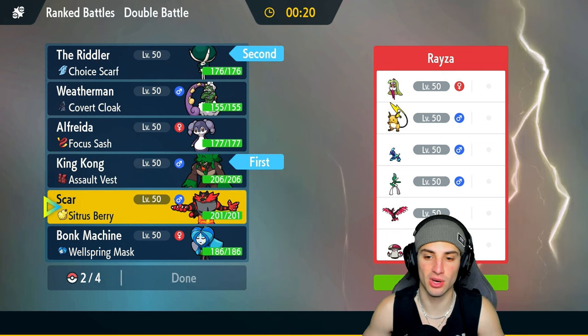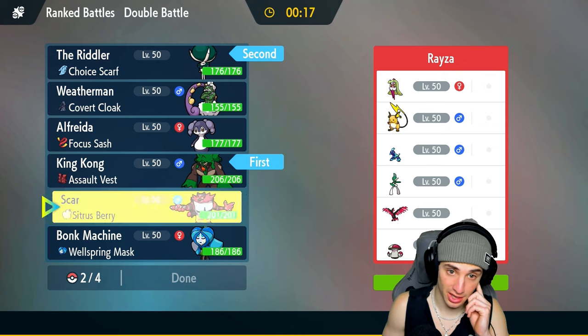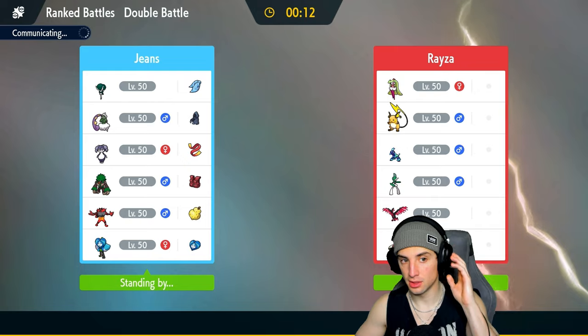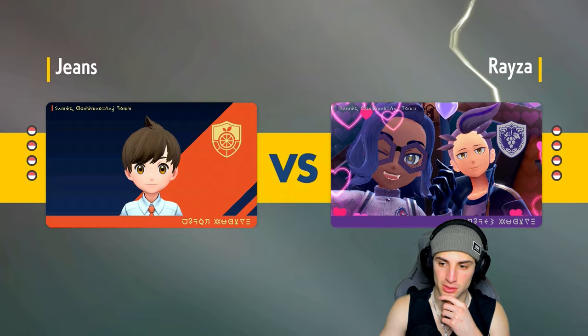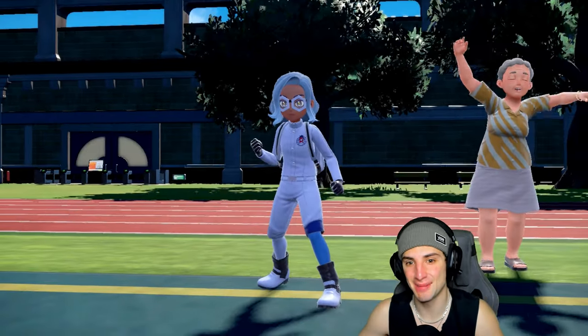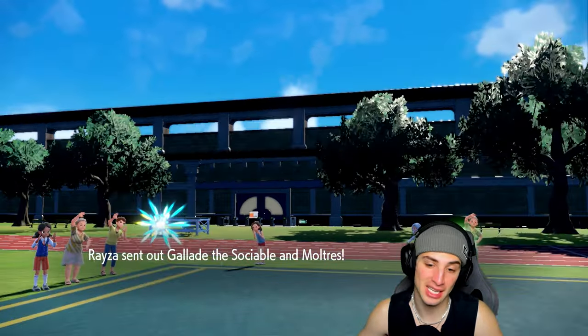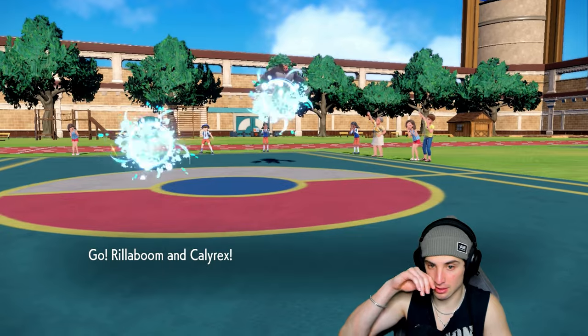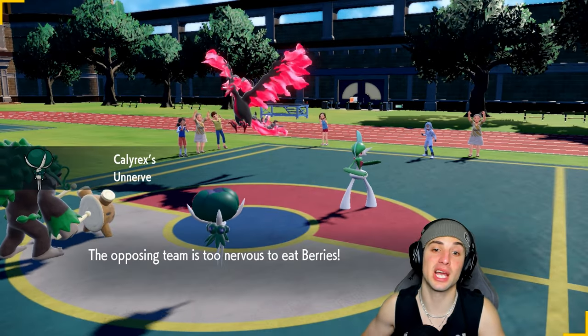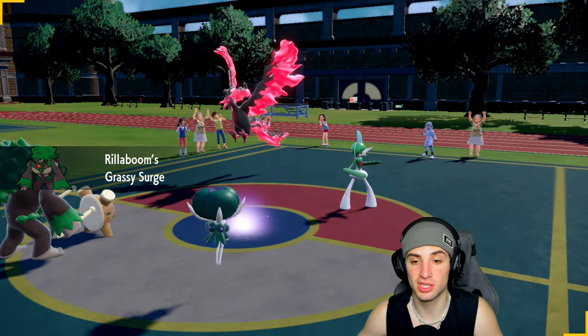In the back end I'll bring Incineroar and Ogrepon — same squad as before. On turn one I can Fake Out if needed or Snarl if needed. I don't think they have many physical attackers — Raichu is more special attacking, so maybe not a single physical attacker except Gallade. Gallade and Moltres lead. I can Fake Out pretty freely and Giga Drain freely. I am a bit scared of Moltres though.